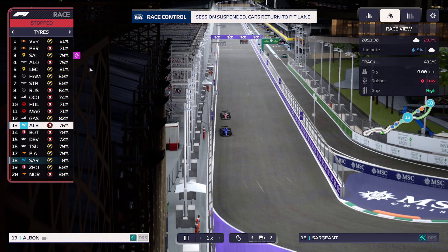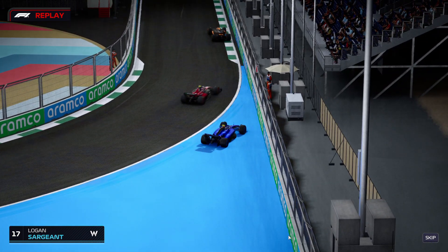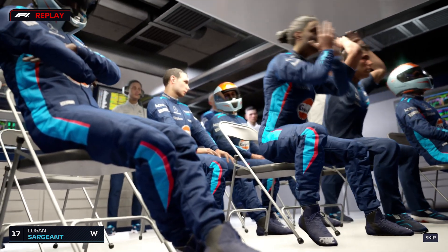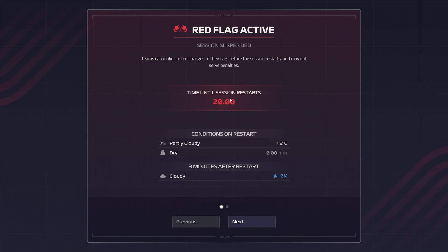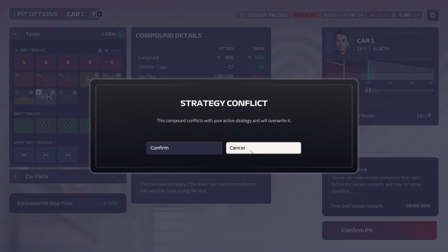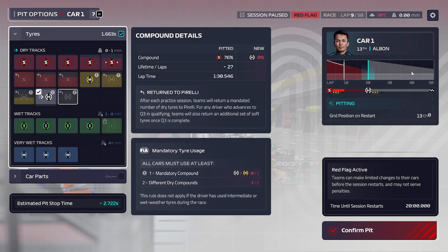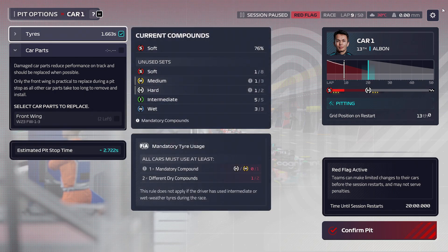Session suspended - cars return to pit lane. What happened? This is Logan Sargent. There's clear contact there and they'll have to pick themselves up after that. Time until session restarts: 20 minutes. Okay, well that's great news. Where is our strategy, how do I see it? Do we put them on hards now and then go softs later down the line? There's no way we can hard to the end of the race. Why can I not see the strategy?